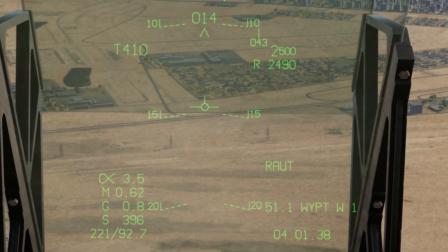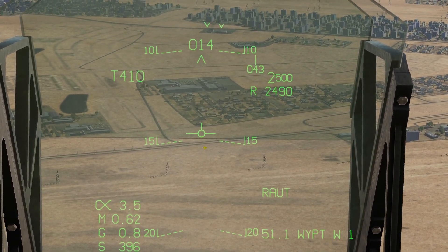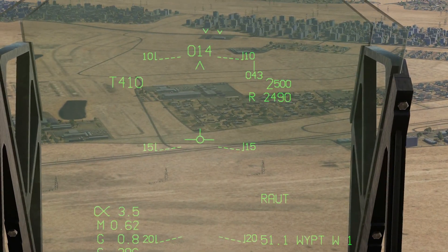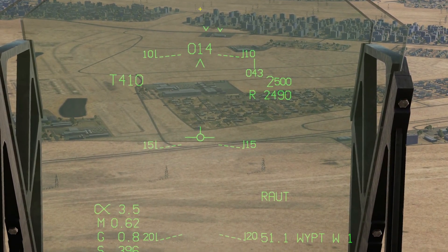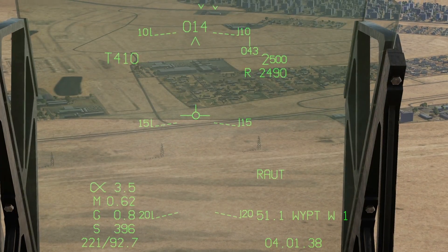We have to ensure that we keep our velocity vector on the azimuth steering line. We can then pull up to somewhere around level flight. At that point the typical auto timing cue — a horizontal line — will drop down the ASL, and when it reaches the velocity vector the bomb will fall.